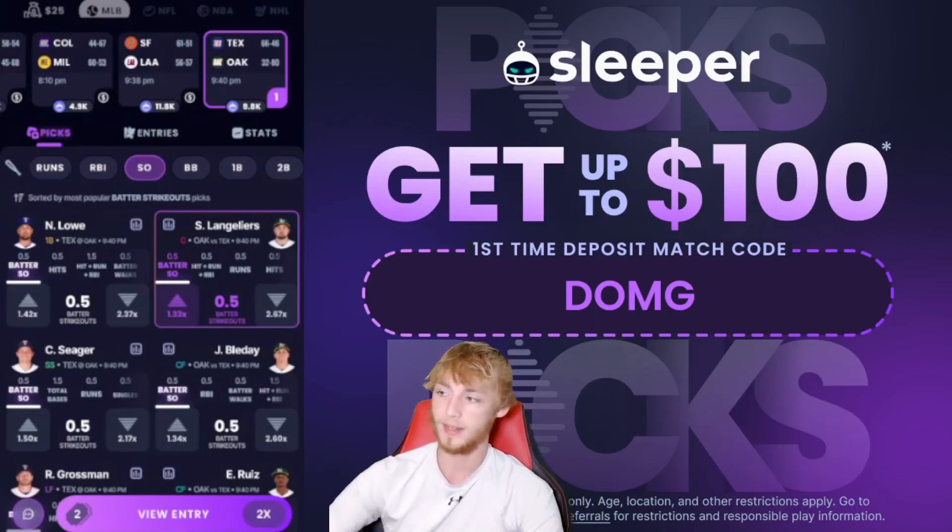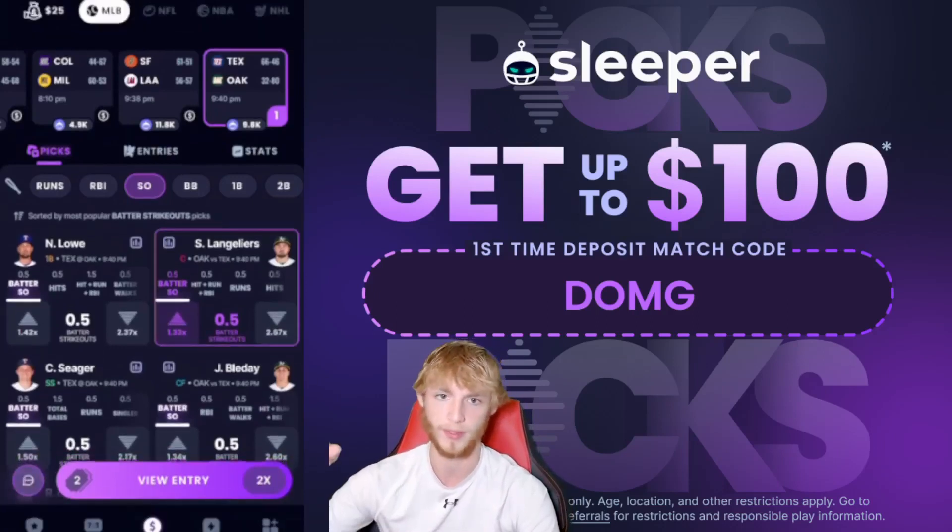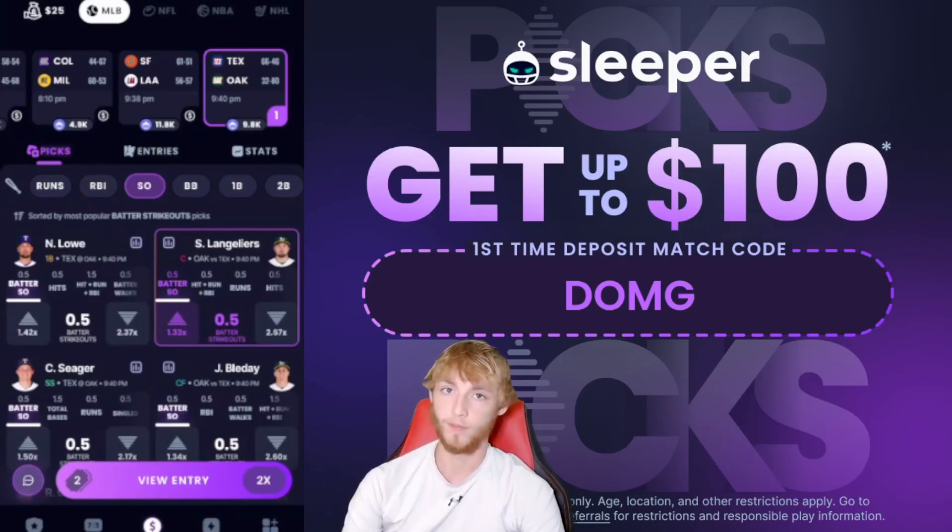Dane Dunning is a really nice key pitcher today. His line is at 5.5 strikeouts — usually around four or four and a half — so the books like him to strike out hitters. Langeliers has had four plate appearances versus Dane Dunning: one single, one fly out or line out, and two strikeouts. That's a 50% K rate against Dunning.